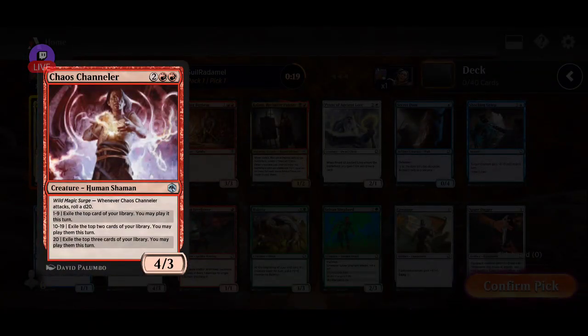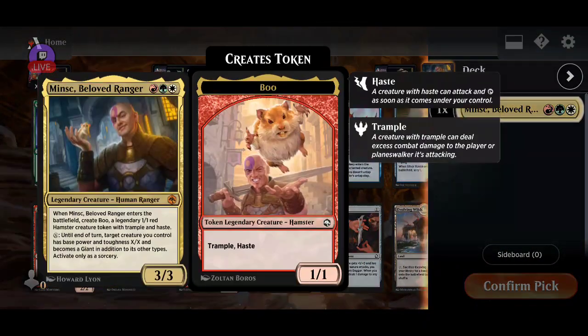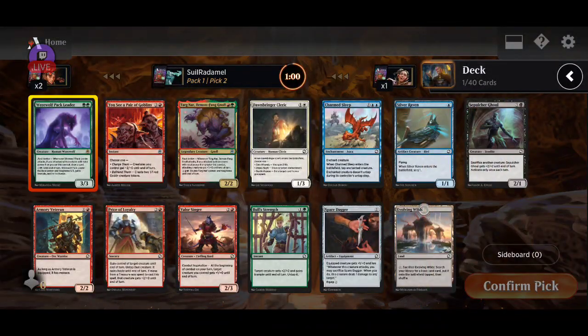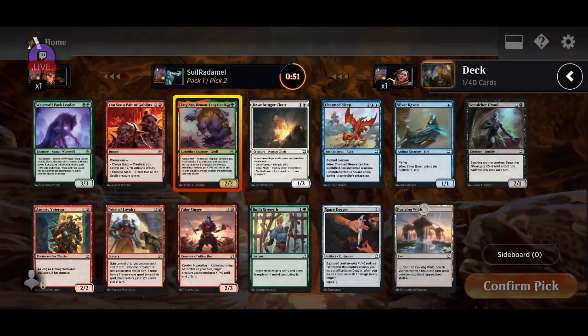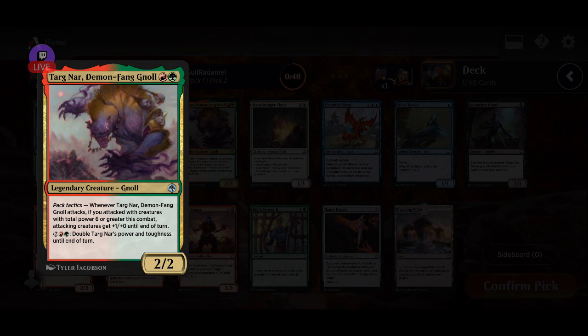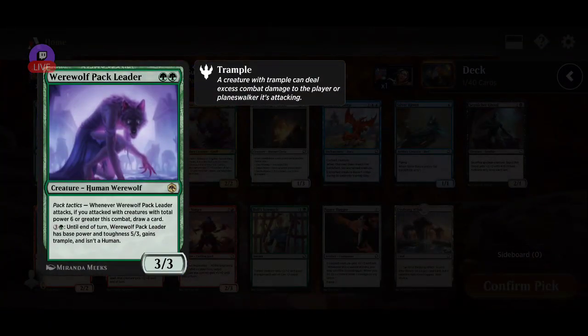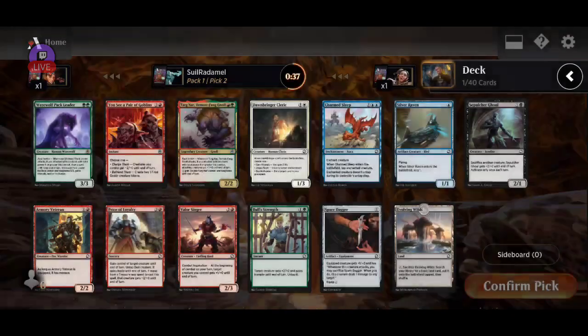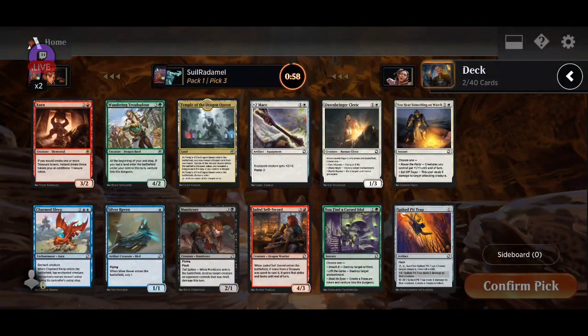This one seems really powerful too. I'm gonna grab the Minsk, seems pretty cool. Maybe we're base green — ooh, what is this? Seems good. It's powerful too but I'm gonna grab the rare. Draw you a card and it becomes a 5-3. So maybe we're green-black.